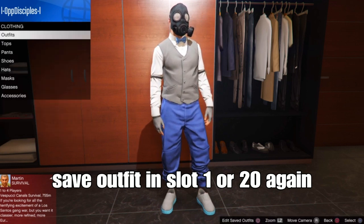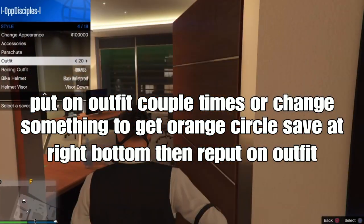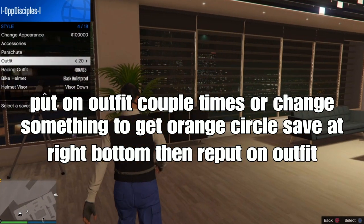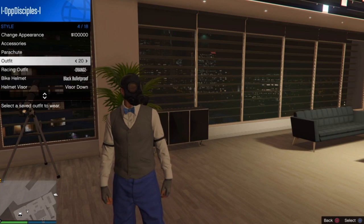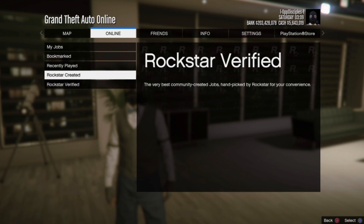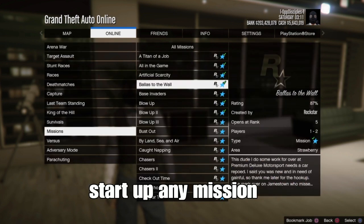Next, put on your outfit a couple of times or change something to get an orange circle save at the right bottom corner. You can also just leave your apartment or building and then start a mission — that also helps. Set up any mission of your choice from Rockstar Created missions.